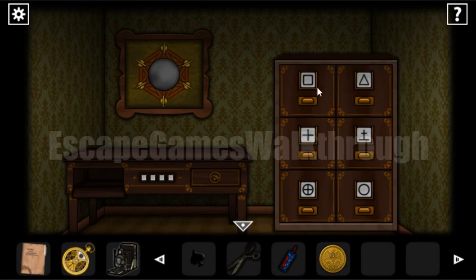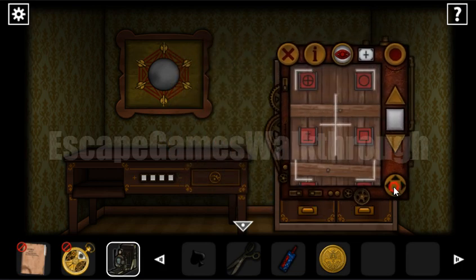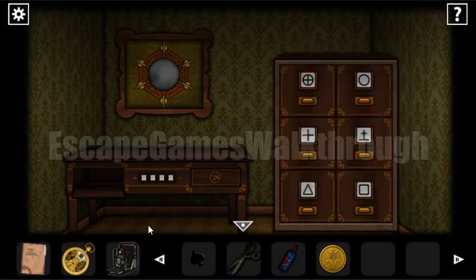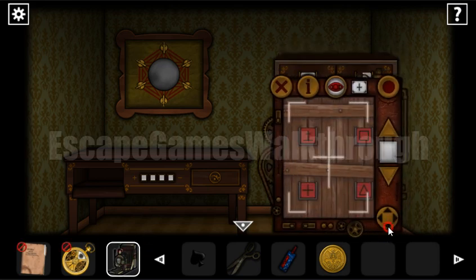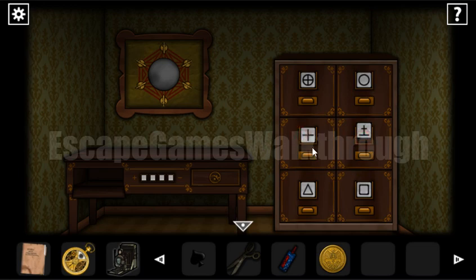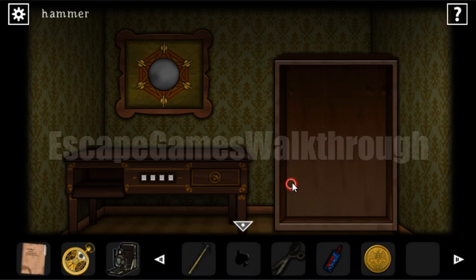Here are some drawers — we place the circle and cross-circle items, but we also need to look at them through the camera. Through the camera they appear different from the original, and we need to match the camera view. The arrangement should be: square here, then triangle. It opens — we've got a hammer!